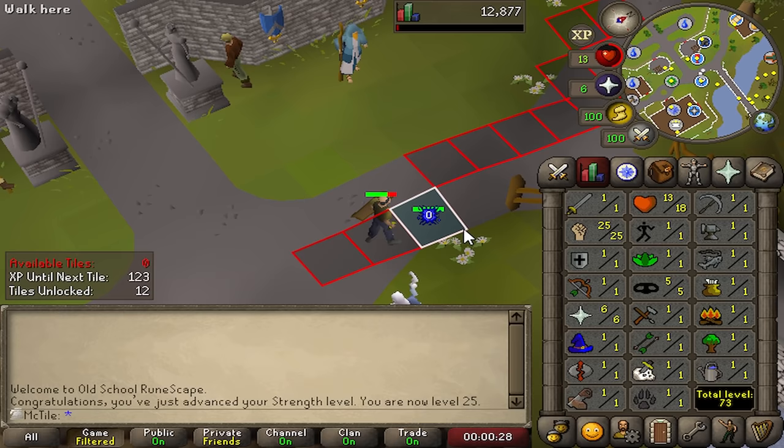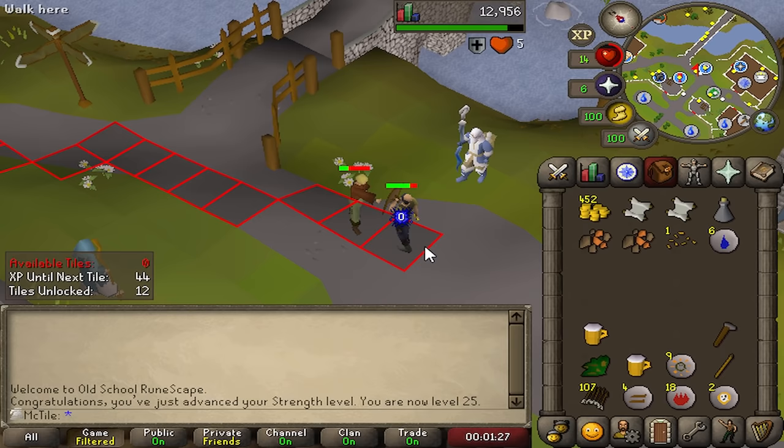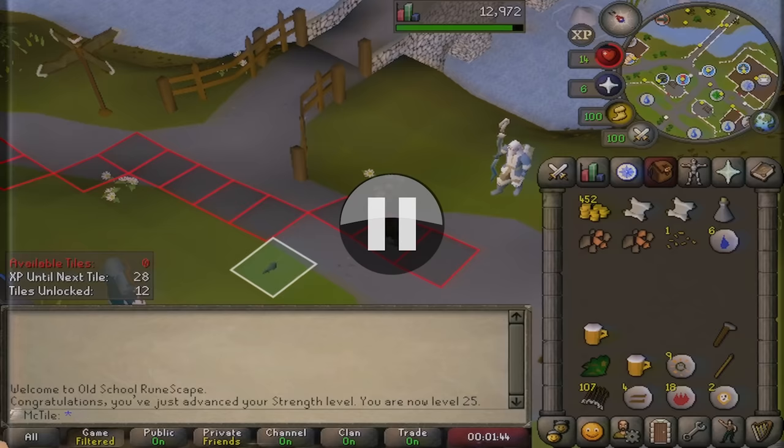I'm going to switch over to defense, try to get 10 just because I do want better survivability. If I can get 10 defense, I think I can actually camp the man spawn at that point. The rat spawn's been great, but the rat runs away so often and then I have to hop worlds. I'm also still looking for a bronze med helm from the man that will make me a bit more tanky as well.